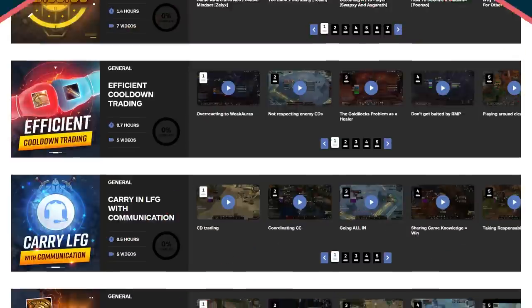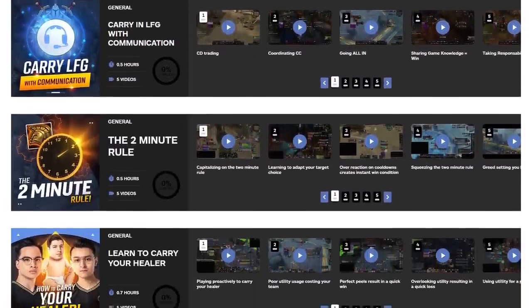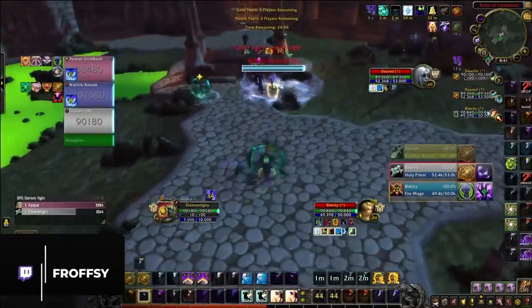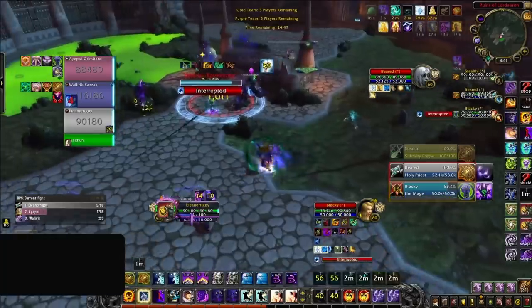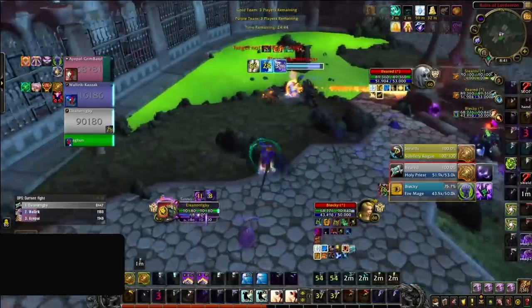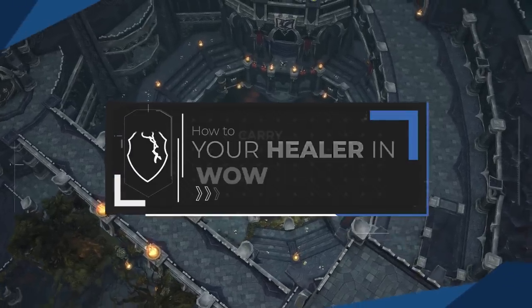At Skill Capped we have no shortage of guides on how to correctly play defensively or even on how to set up kills, but truthfully if you're looking to push rating and are stuck playing in LFG, you'll understand how your experience will vary based purely on just how good or how bad your healer actually is. Considering the healer is often the backbone of any team, this is an issue we wanted to address.